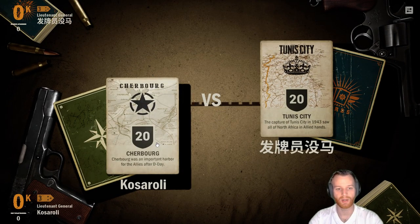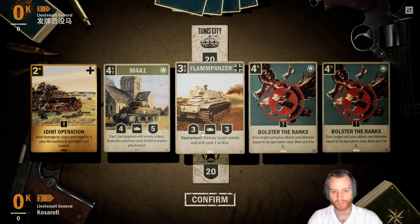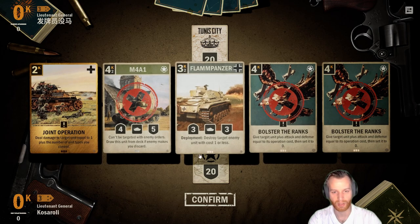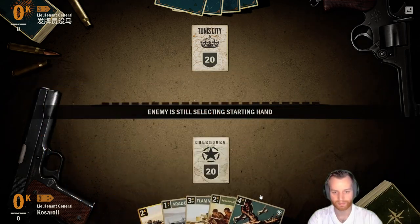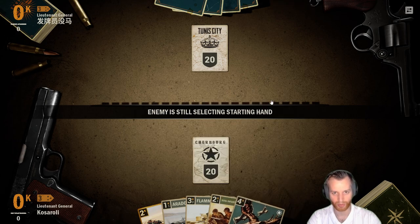First game here against Britain. We'll drop everything except the Flampanzer and the Joint Operation, because if they're playing Air, Flampanzer's pretty good with that. But Arado's actually really nice too, to defend against some bombers early game.